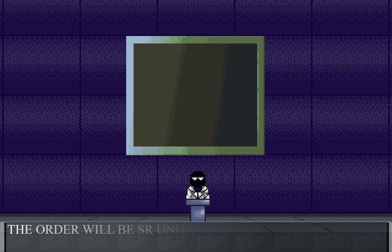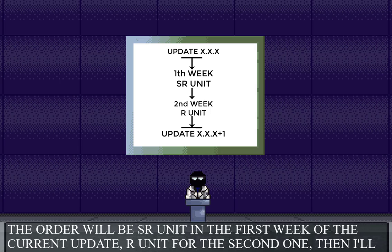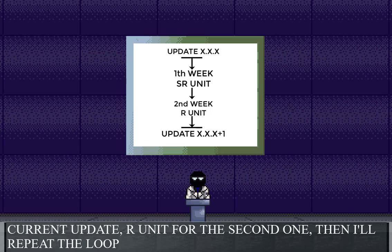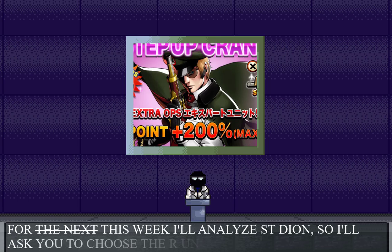The order will be SR unit for the first week of the current update, R unit for the second one. Then, I'll repeat the loop. For the next week, I'll analyze the subjugation task this time.